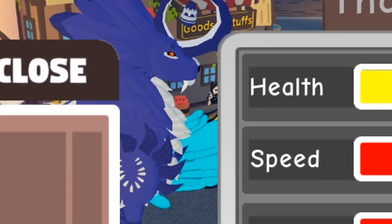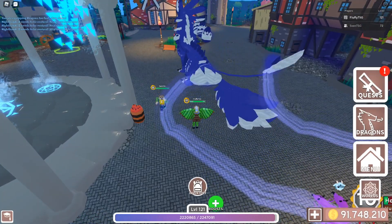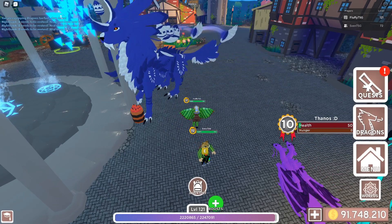The next thing that you can get with the VIP game pass is 5% walk speed, so this means you walk faster. This is a huge help because you spend a lot of time walking in this game. You can make it twice as fast basically. This is recommended for the walk speed and the equip dragons. And the most important part is the double XP of course.